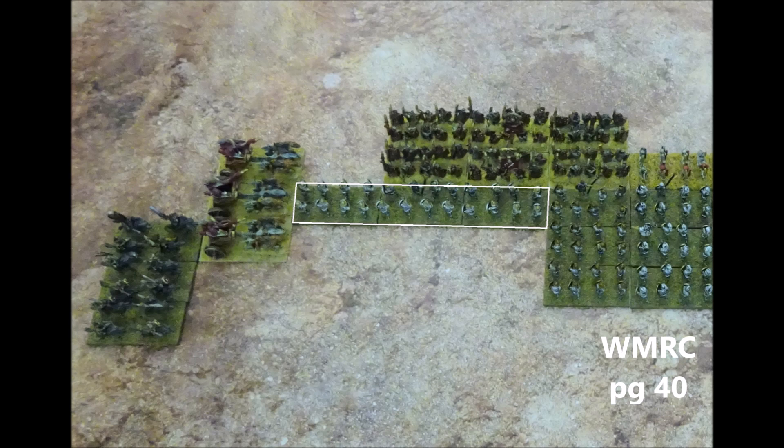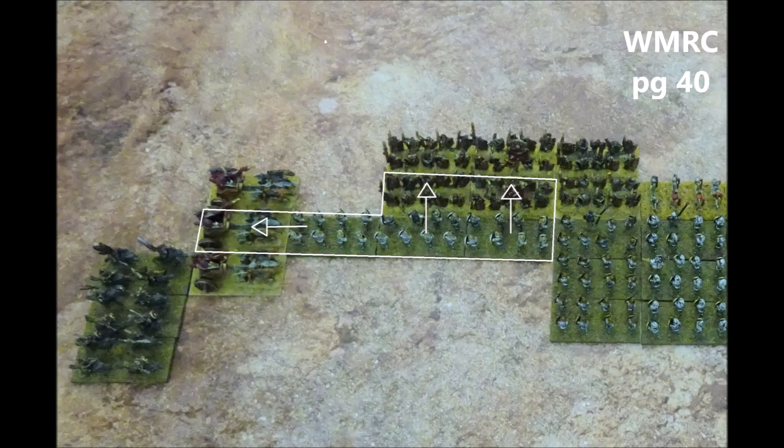Moving on to the chariot unit, the middle stand of chariots has an enemy infantry unit against its front edge, so it must fight this. The leftmost chariot stand has corner to corner contact with the same infantry unit, so it also must fight them. The right hand chariot stand has front corner to corner contact with the infantry, but rear edge to edge contact with the cavalry, so it must fight to the rear. So two chariot stands must direct their attacks at the infantry, and one chariot stand must direct its attacks at the cavalry.